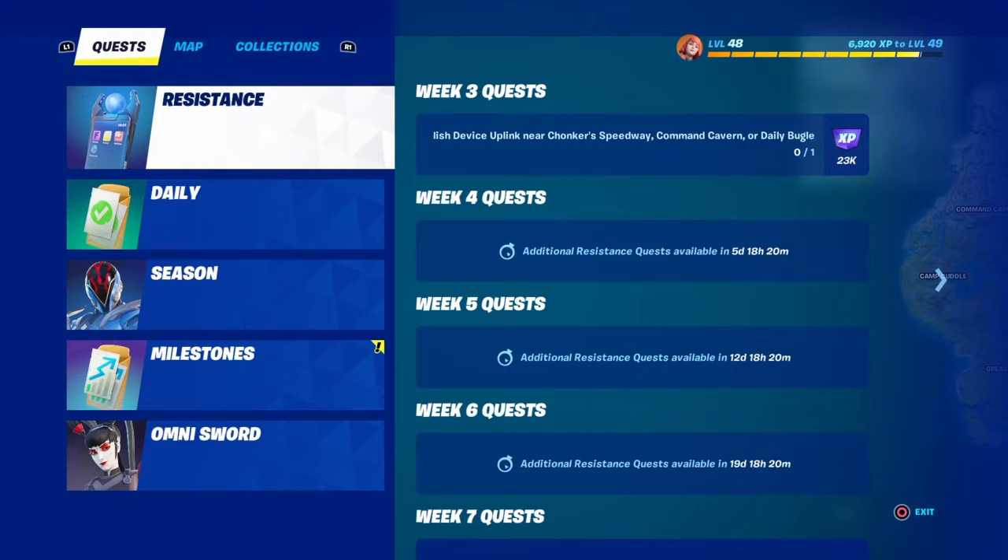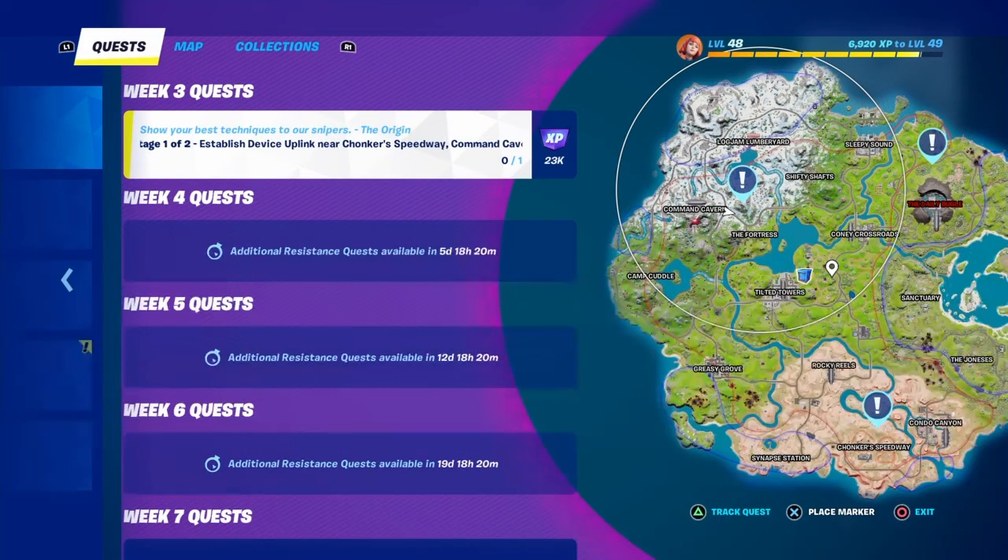What's up everybody, it's your boy. Today we're gonna be doing another resisting quest and we are gonna be establishing a device uplink near Chonkers Speedway, Command Cavern, or the Daily Bugle — so we're gonna be doing it at Command Cavern.